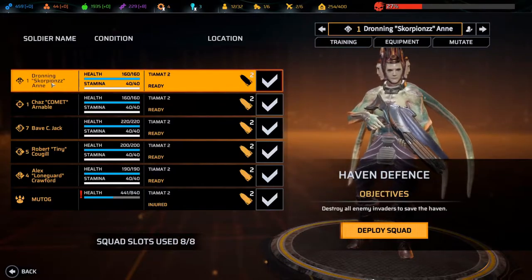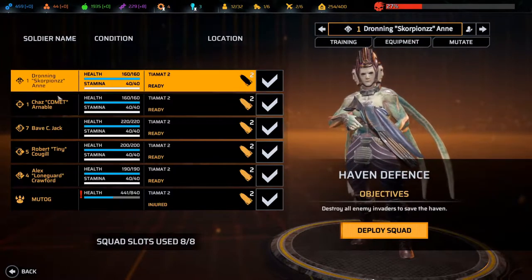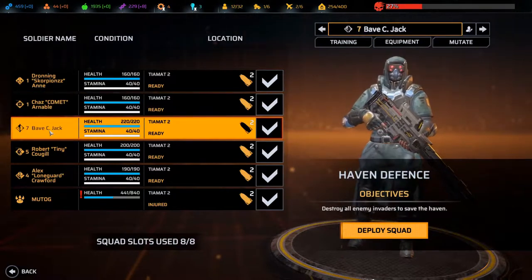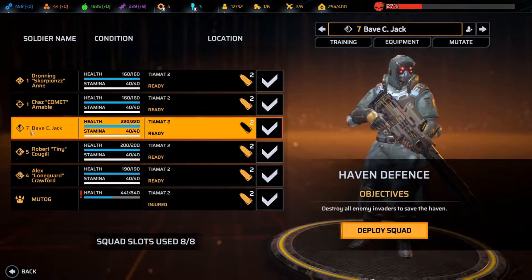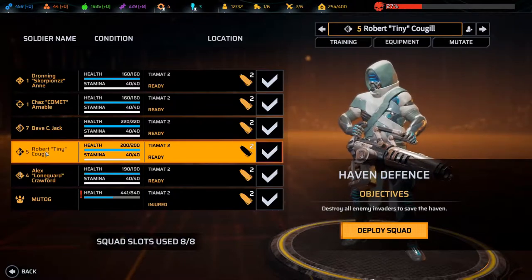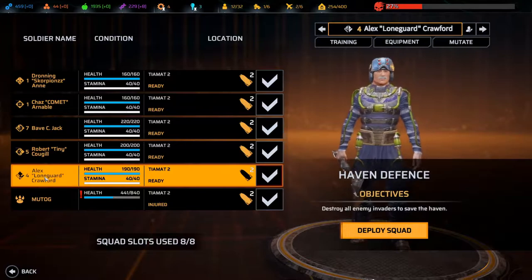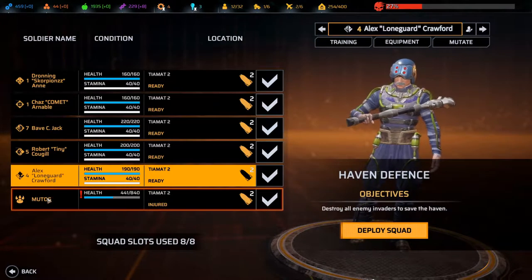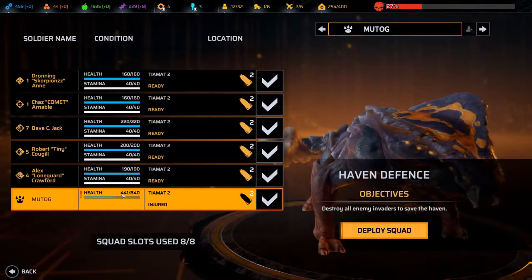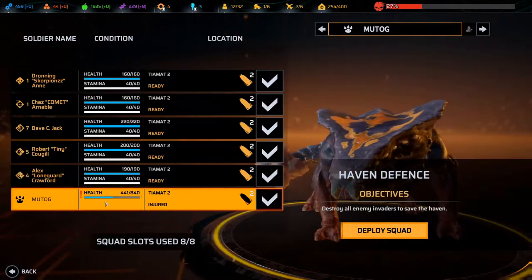We are taking out Dronning Anne — or Queen Anne in English — and she's a level one priest. Jazz is level one sniper. Babe is a level seven sniper-assault. Robert is a level five sniper-heavy. Alex is an assault berserker. And our mutog, which is pretty much useless in my opinion, but it's going in anyway — and it's half dead too.